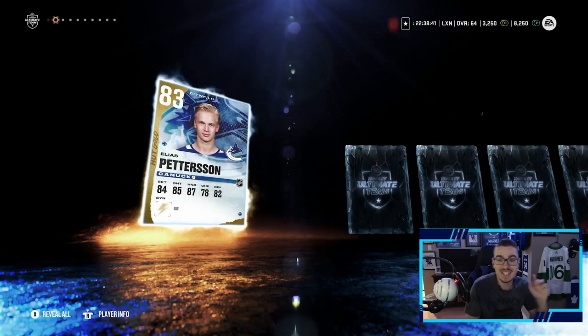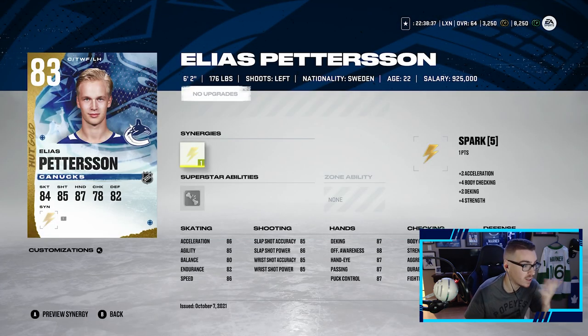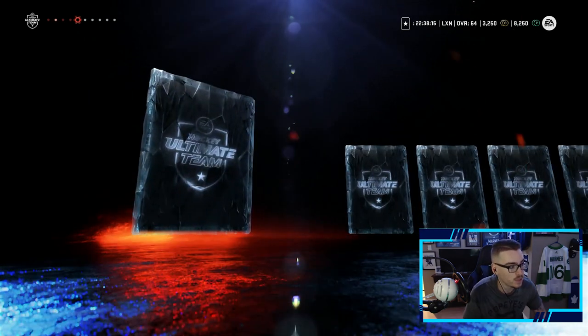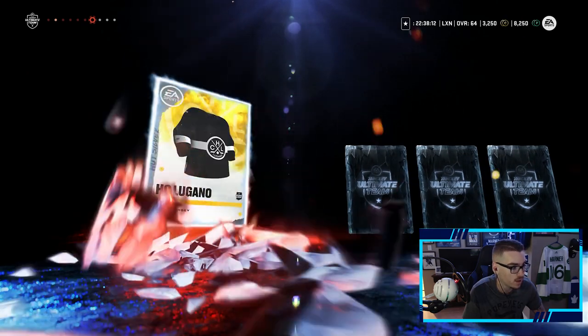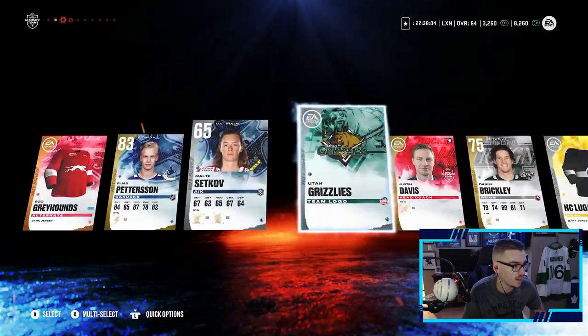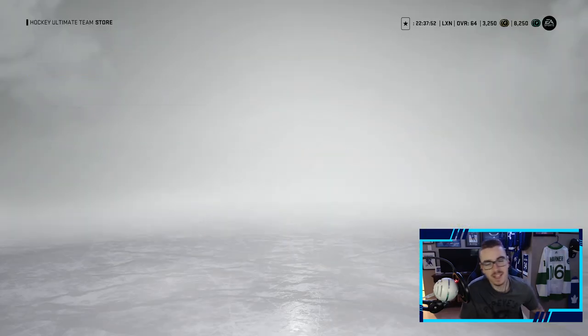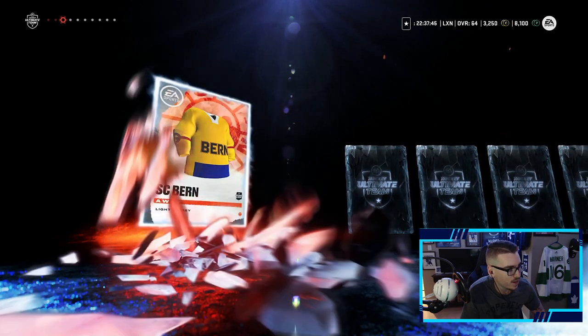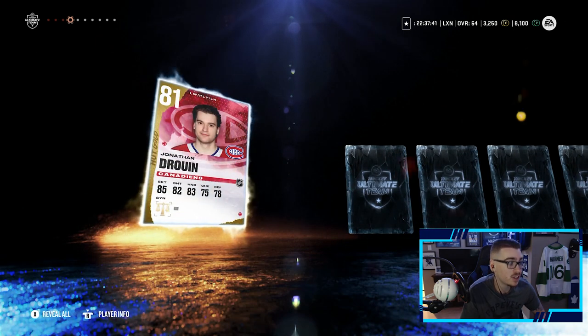Elias Pettersson — that's actually not a bad pull! I have a feeling he's gonna go for something. He's got Spark and Ankle Breaker as his superstar ability. 86 speed, 86 acceleration, 86 slap shot power, 85 wrist shot power, 87 deking, 72 faceoffs — 83 overall, tied for the best pull in these packs. Canucks fans are gonna want to get him early, so he's definitely someone to sell for nice coins. Following up a PD — 84 sounds nice — Danny DeKeyser. Another Jonathan Druin card — we will take Druin, he's really fast: 89 acceleration, 88 speed.